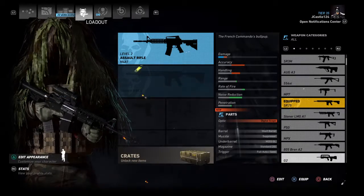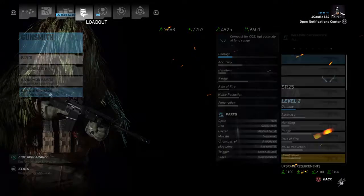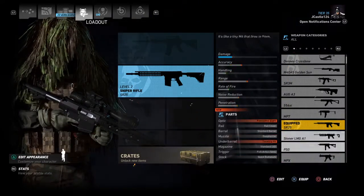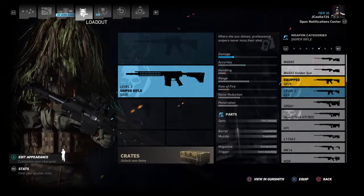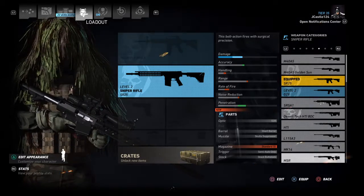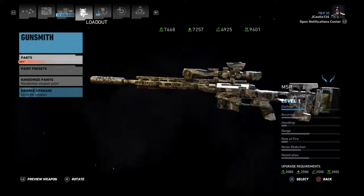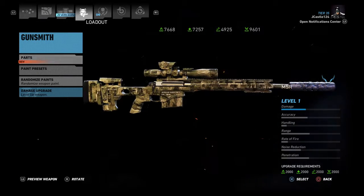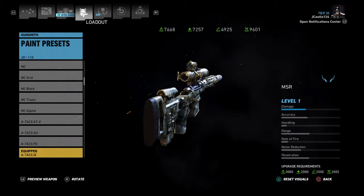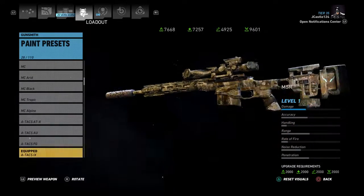For my sniper rifle with this setup, I use the MSR — that's my standard stealth sniper rifle. It's perfect with the ATACS camo on it. I just like the look of that camo.